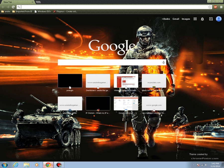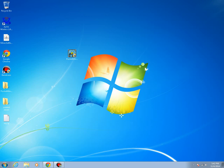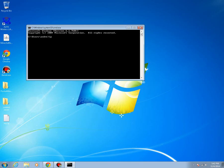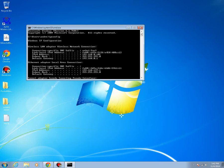Go ahead and open your browser. Once it's open, go to your default gateway. If you don't know what it is, follow me. Hold down the Windows key and R, and type CMD. Then type ipconfig. Once you find ipconfig, go ahead and find your default gateway right here. Mine is 192.168.0.1.